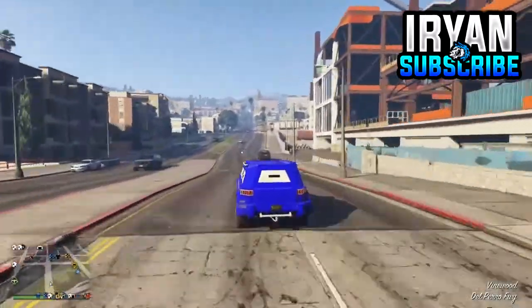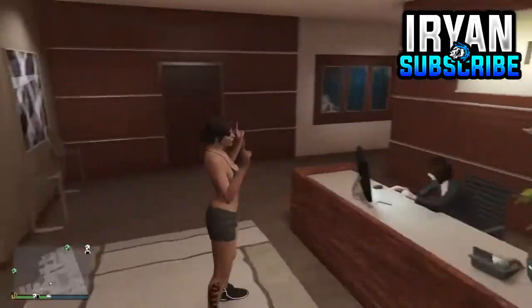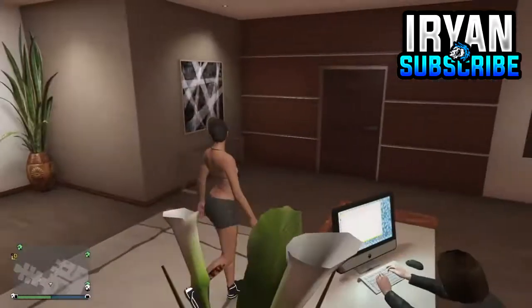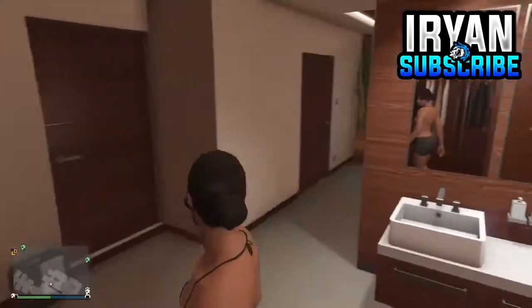To get started on this modded outfit, you will need to come down to the pit or your apartment which has a telescope. All you'll need to have is a deadline outfit and a bodysuit.